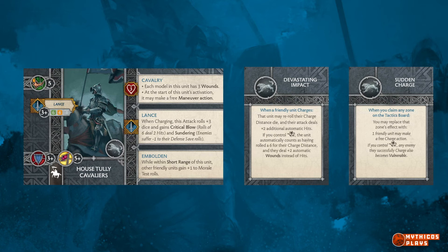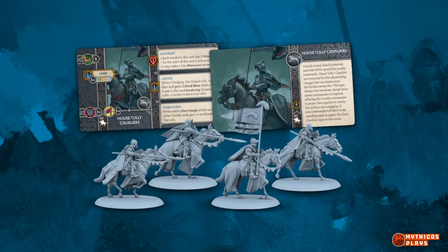Paired with already hitting your target for 2 automatic wounds, Tully Cav have 9 dice with Centering and Crit Blow on their charge, making this combination able to pour out some of the highest hit damage calculations in the entire game. While needing a bit of setup, this combination can turn the tide of a game or start a snowballing effect, making it a must-know for any army using Tully Cav.